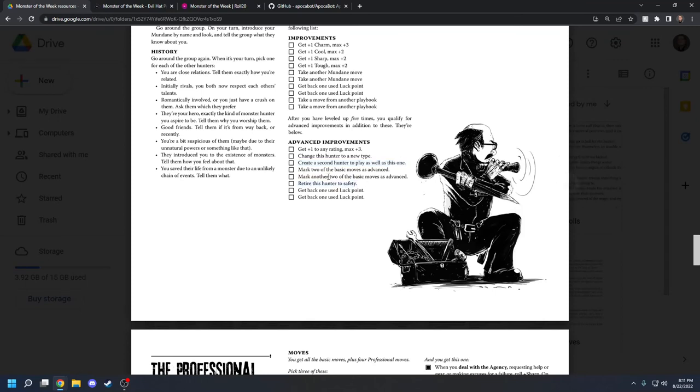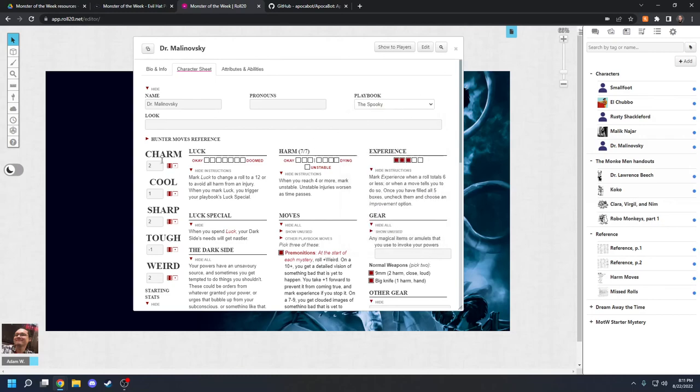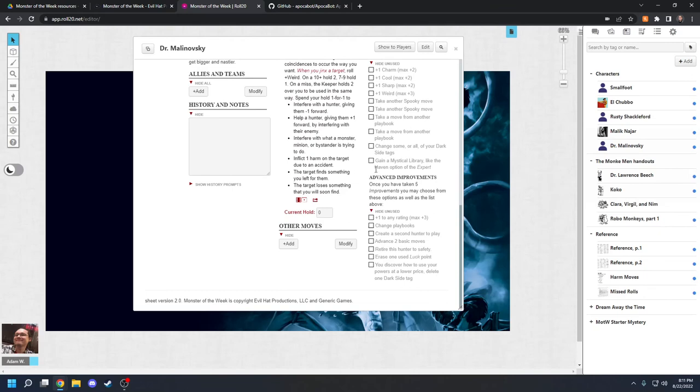Another thing about this game is that you can actually create a second hunter to play alongside this one, and you can retire hunters to safety — which is kind of the goal of the game. That's considered bad in other RPGs if your character gets removed, but this game is more like an improv than a game. On Roll20, when you choose a character sheet your DM might give it to you, or you can find all the playbooks there. You'll see playbooks from the Tome of Mysteries like the Gumshoe or the Hex. You choose your playbook and everything pops up — you tick off your choices, experience, and gear.